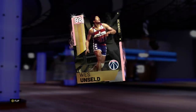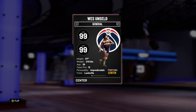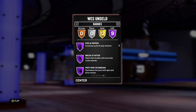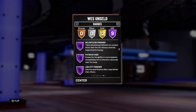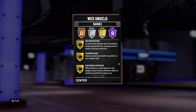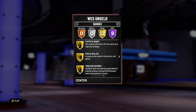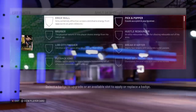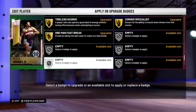Let's go over the stats for Wes Unseld. He's 6'7", 99 overall on offense and defense, and comes with nine Hall of Fame badges: Brick Wall, Bruiser, Hustler, Rebounder, Pick and Popper, Break Starter, Post Spin, Relentless Finisher, Putback King, and Lapsity Finisher, as well as 12 gold badges. He does not have Limitless or Deep Range Dead Eye, which for a player of his height you kind of need those two badges.